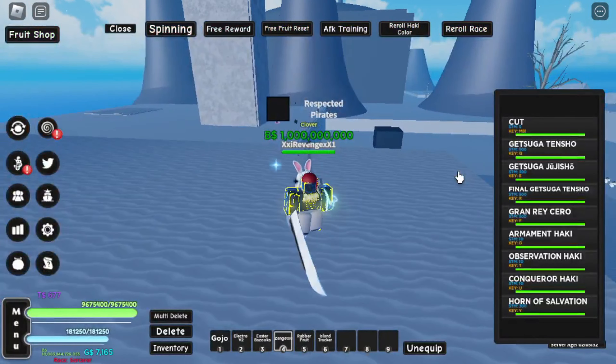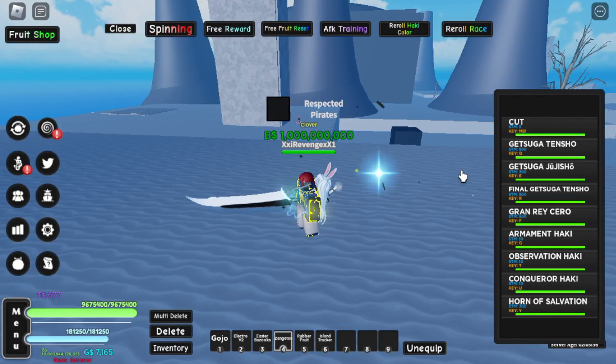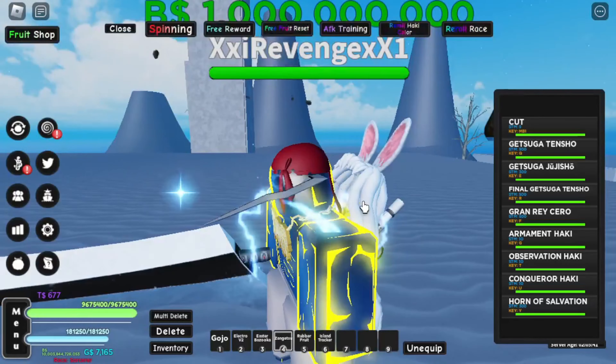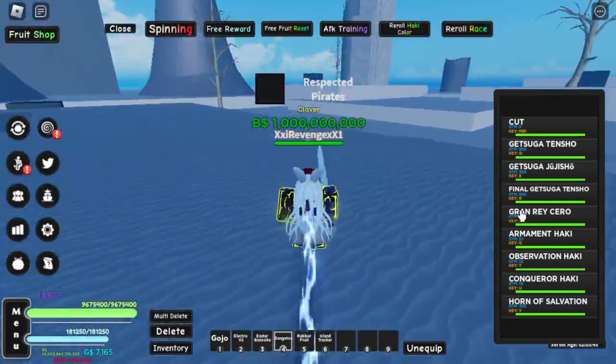Actually, I don't know how I got Getsuga Tenshou, because I just talked to him without Zan Getsu and I just got it. But yeah, he'll give you the Horn of Salvation, which looks like this. And you'll be able to use Grand Ray Serum.